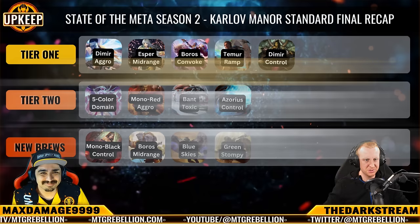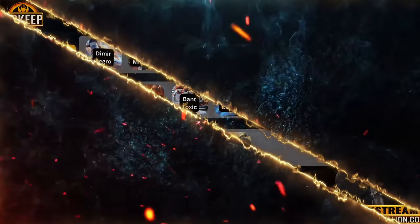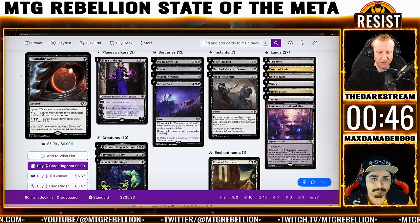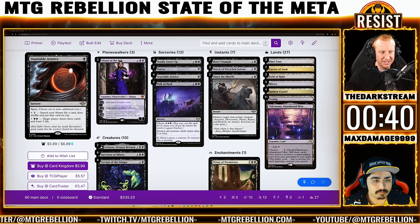And with that, we move on to Brewer's Corner — my favorite segment every week. This week in particular we get to talk about Thunder Junction. Let's kick things off with Mono Black Control. I apologize ahead of time for the Moxfield layout since this isn't on Arena until next week. Credit to Vixen Zavir of the MTGR Discord for sending us this list.